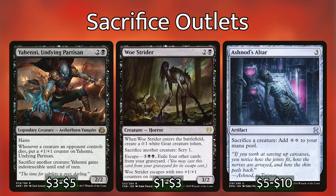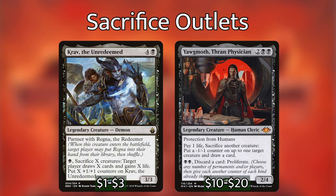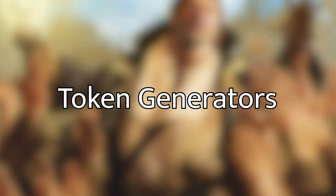Ashnod's Altar gives us two colorless mana when we sacrifice a creature, which enables some very good combos we'll talk about later. Our remaining two sac outlets are Krav the Unredeemed and Yawgmoth, Thran Physician. Krav draws us cards equal to the number of creatures we sacrificed, gains us that much life, and makes himself that much stronger, all for only one mana. Yawgmoth requires you to pay a life whenever you activate his ability, but his ability lets you draw a card — a very valuable asset.